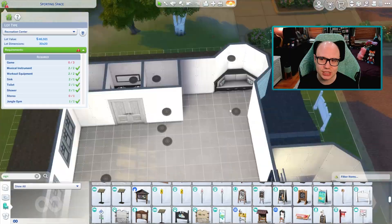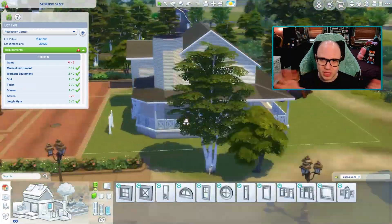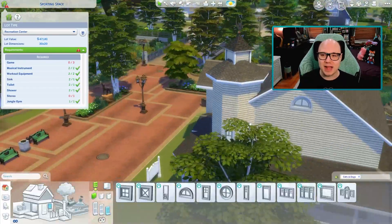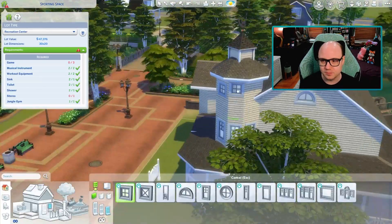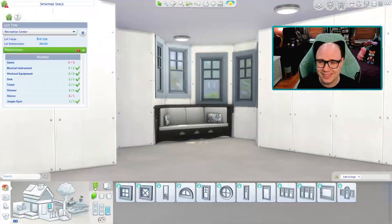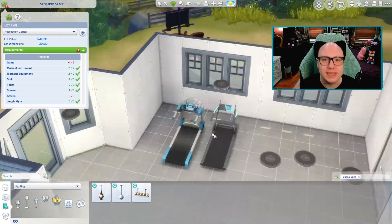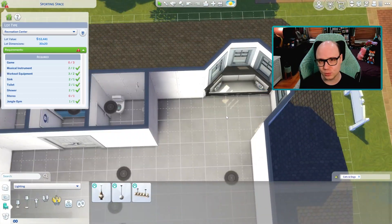My favorite part of this build honestly has to be the performance area, because I knew I wanted there to be a stage and I wanted that beautiful big window from the Cats and Dogs expansion pack in the background. I found this beautiful swatch of curtains I believe from Movie Hangout, and I knew that I wanted that to give a luxurious air to it. I'm just thrilled with the way that space turned out.